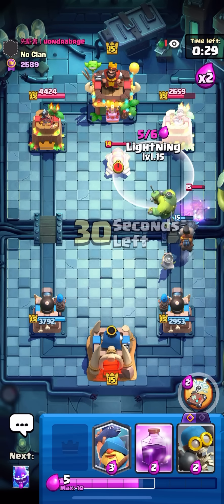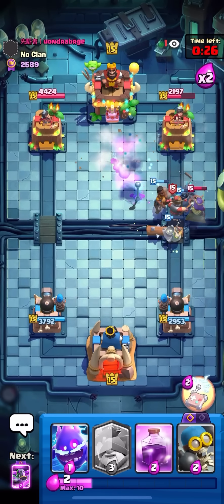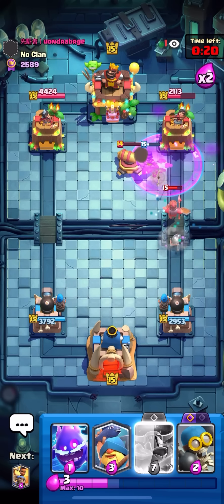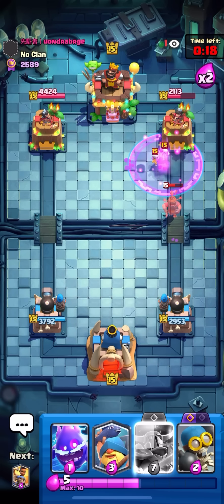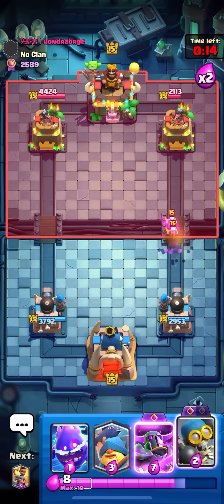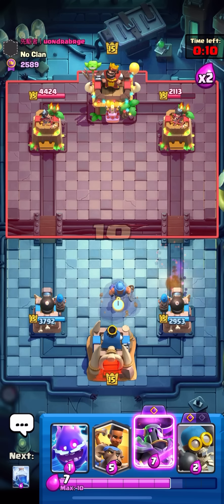I can do it on the tower though with this Cannon. PEKKA slaps the Queen — nice! I'm gonna Rage on the Skellies he's about to play — he played the Skellies already, it's okay. I got Lightning damage and Rage damage so I'll take it. As long as I keep getting guaranteed damage, I'm not gonna play anything in the back.